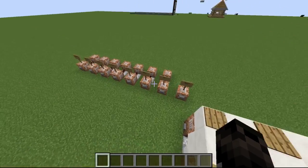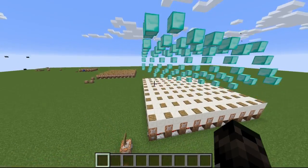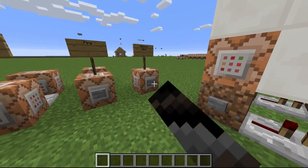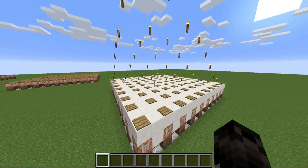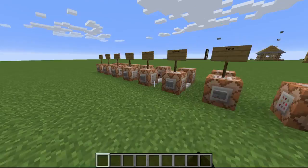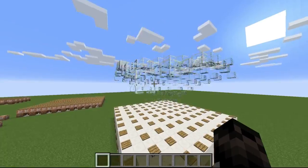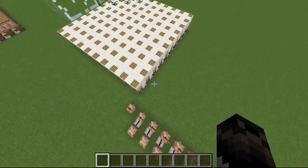It doesn't work with water or lava — it just disappears if you do it with those blocks. I don't know if that's a glitch or not. I have diamond, and torches are actually really cool. I just picked out some of the blocks that I thought were kind of cool. And we have glass — the texture kind of glitches, it gets dark on the sides and things, but it's still kind of cool and you can still see through it.